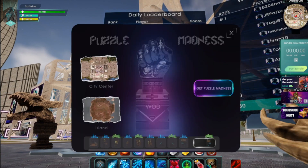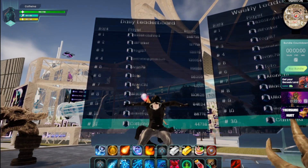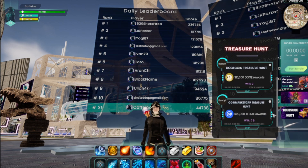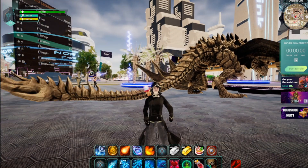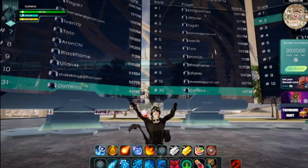Now I'm going to do my puzzle, which could give me anywhere between 30,000 and 100,000 points. Then I'm going to go do my treasure chests — treasure hunt, Dogecoin, CoinMarketCap — and then I'm going to do the premium membership chest. Those are the things I'm going to do now, and I'm going to end up being first by the end of the day.